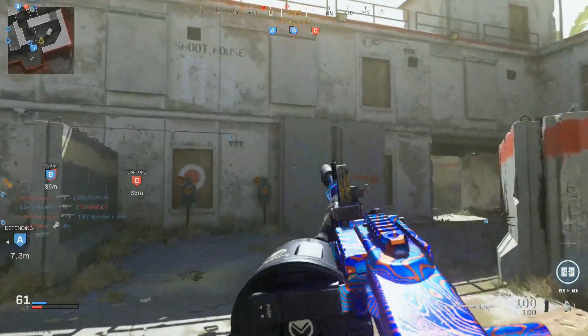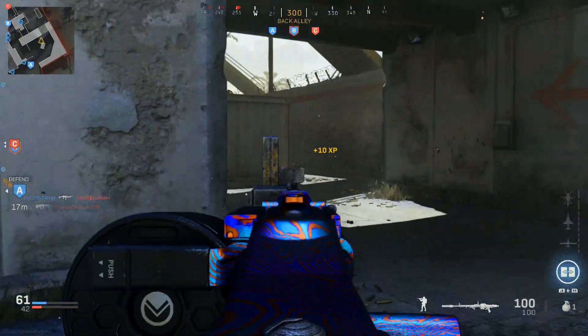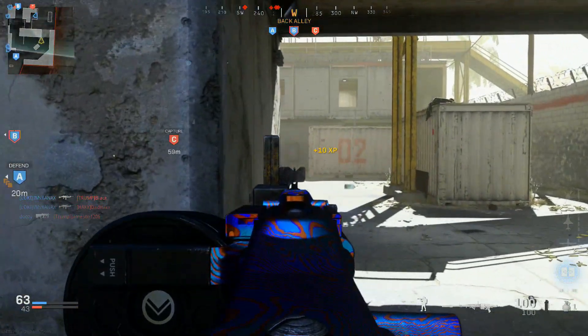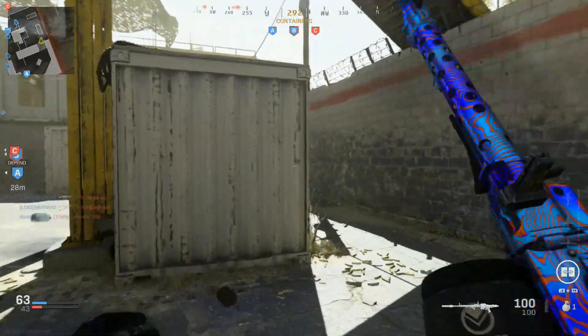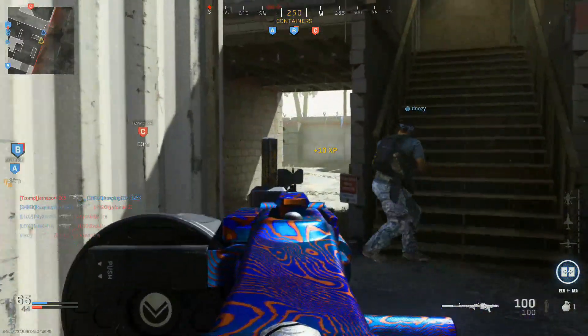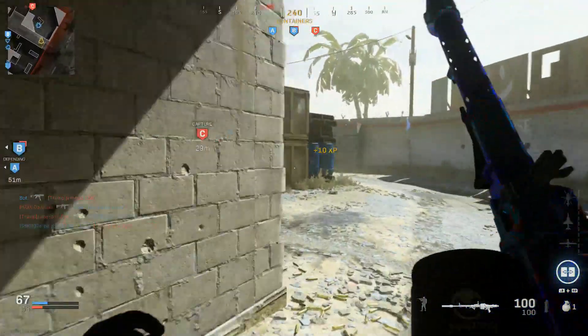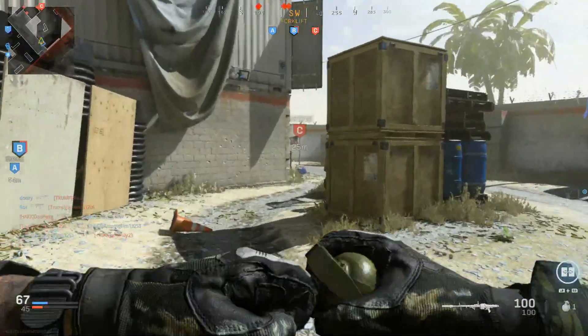You can just outgun people constantly - even up close if you're pre-aimed, you can definitely outperform a lot of the submachine guns just because of how fast the fire rate is on this thing. We're rocking with about 65 kills - some of these guys are going to push, or my teammate's going to pop through here and get absolutely lasered.